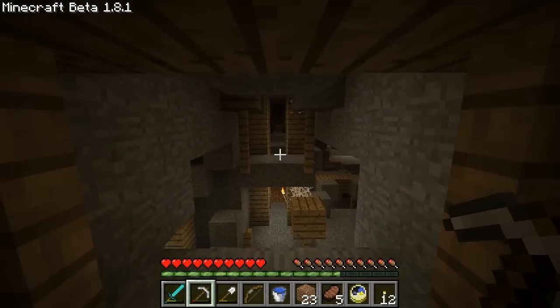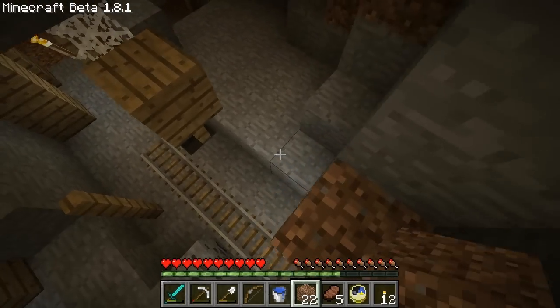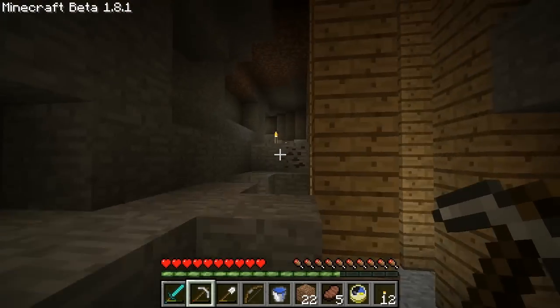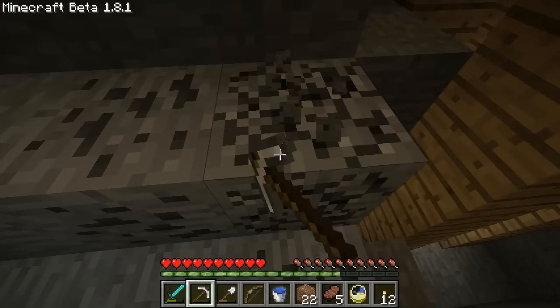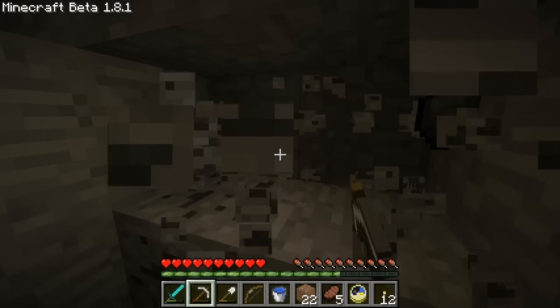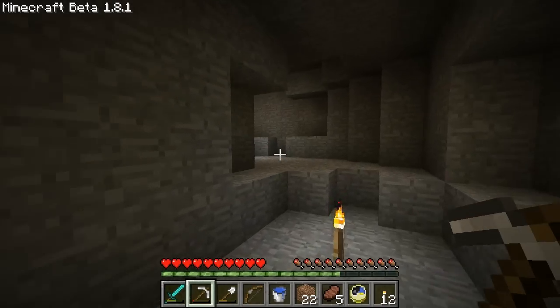We're not really doing much down here because there's not much I want now since I can't get pumpkin seeds. I need to wait — right now pumpkin seeds are not obtainable. If you got them in 1.8, that's awesome because that's the only time you could have gotten them, but in 1.8.1 they've been removed, and I don't like that at all.